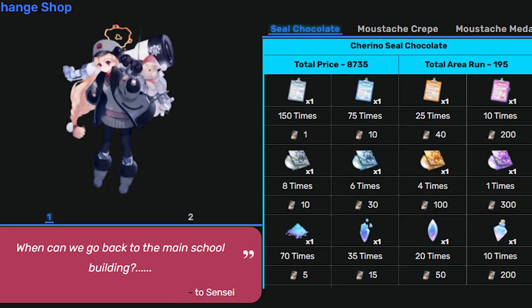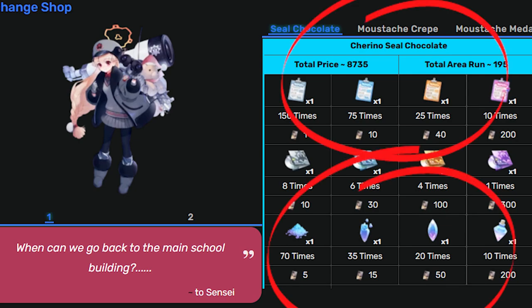For the chocolate, this one's pretty easy. Unless you're pulling for Torino, your priority is going to be everything — even if you don't pull for Torino — but since I'm not pulling for Torino, it's going to be the top row and the bottom row. Get all those first, and then get the blue.